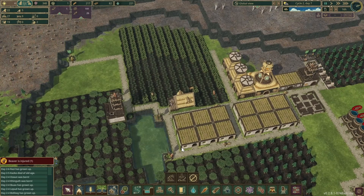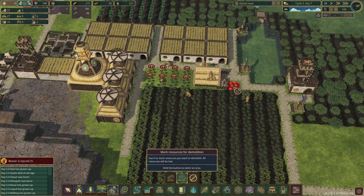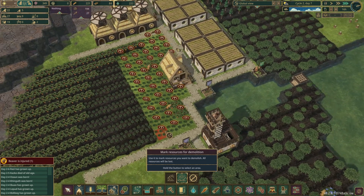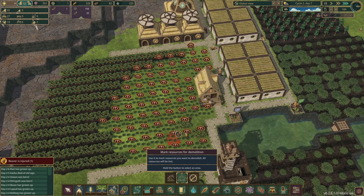Seeing as our population is quite low. To remove this sort of stuff you need to come here and mark resources for demolition — otherwise you'll demolish buildings. With the population being as low as it is, laying out some potatoes should be fine.